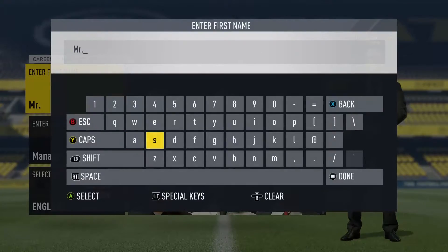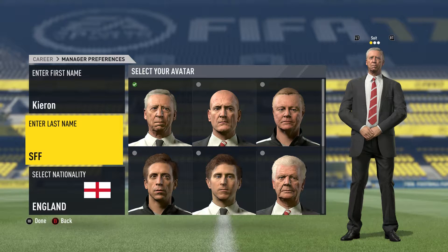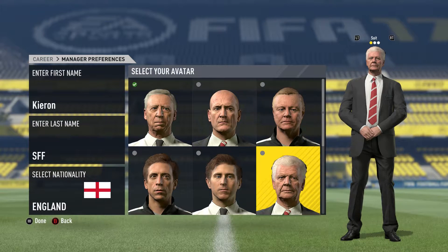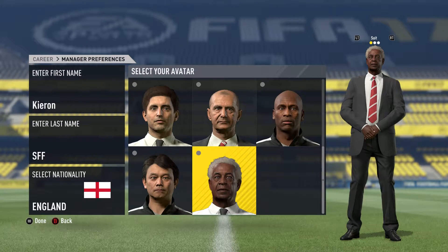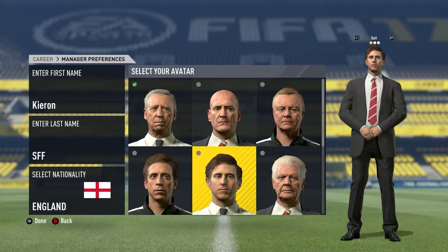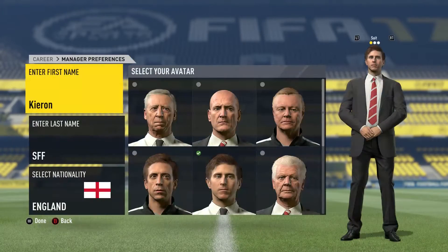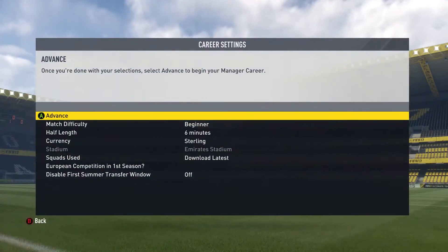Getting into things - starting off this year on career mode you actually get to customise your manager, which is definitely a nice touch. None of these manager heads really resemble my appearance so we're just going to pick the one in the middle. We can also choose to be a suited manager, a shirt and tie guy, or a tracksuit coach. I think if I was a manager I would go with the shirt and tie combo. I really think there should be an option for a giant coat like Arsene Wenger loves to wear, and maybe a hat option because Tony Pulis loves to wear a cap.